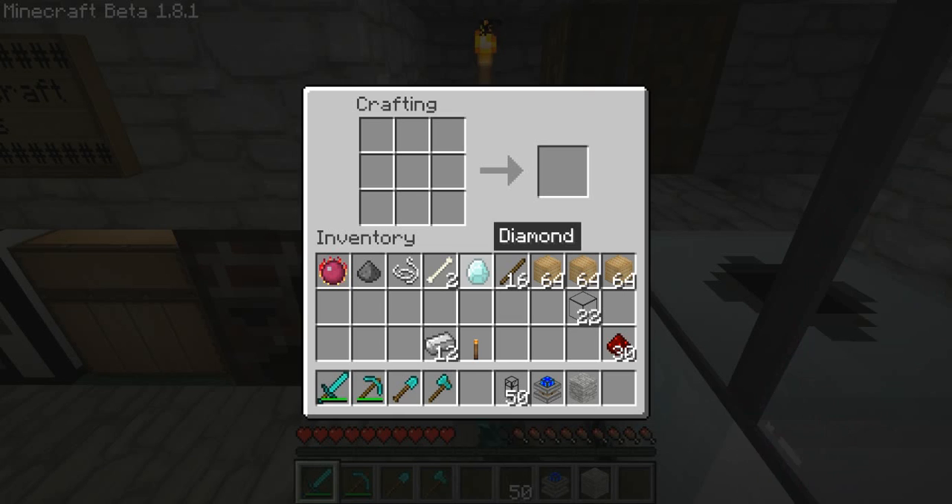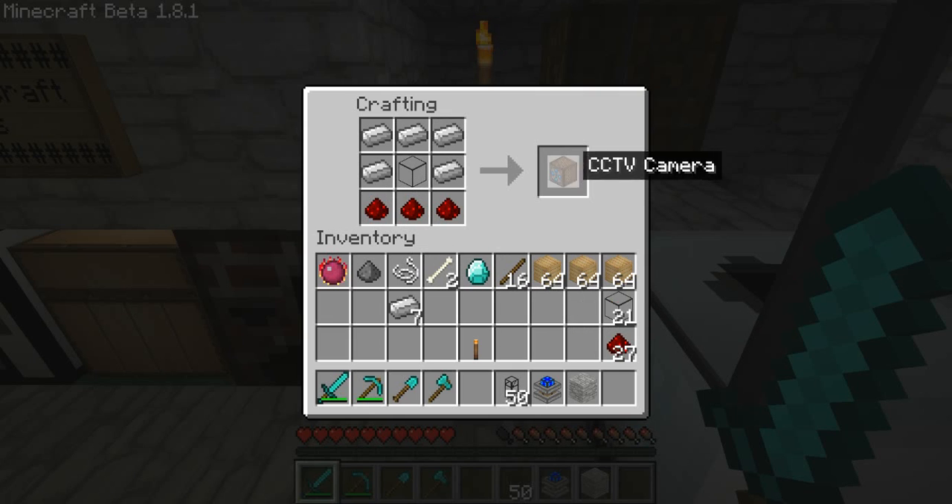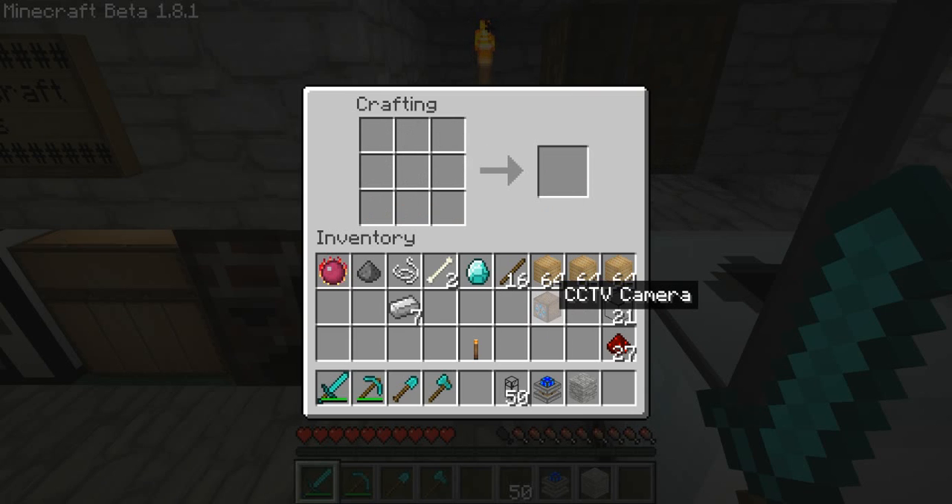It's the CCTV mod — Closed Circuit Television. What you do is lay out five iron ingots, three redstone, and a piece of glass to make a CCTV camera. Then to make a screen so you can see what's going on, you use three iron ingots, five glass, and one redstone to craft the CCTV monitor.